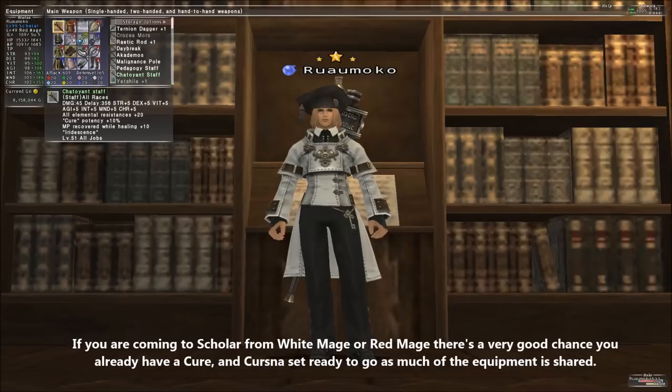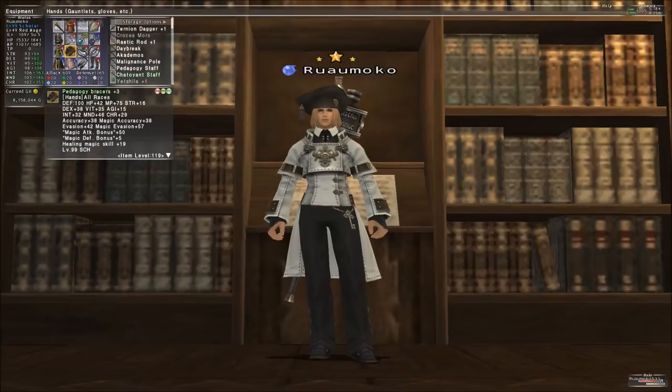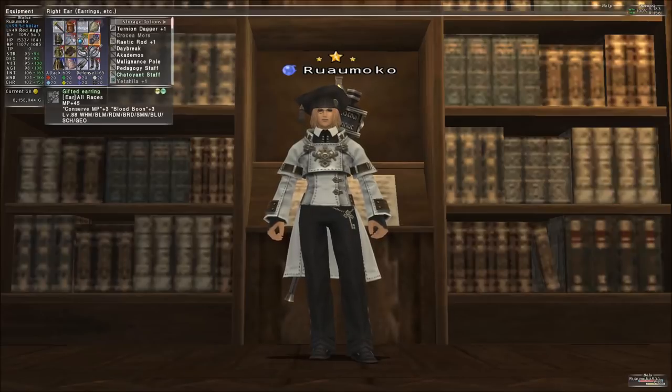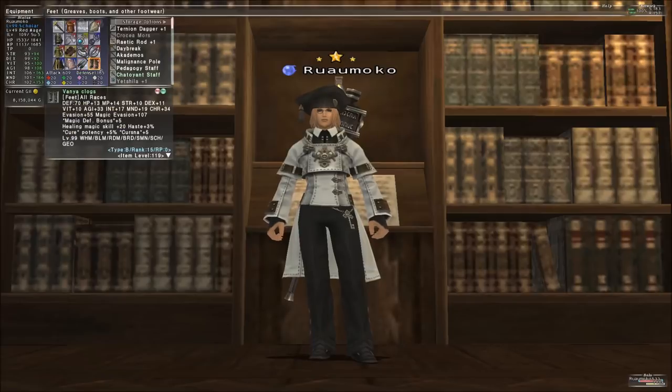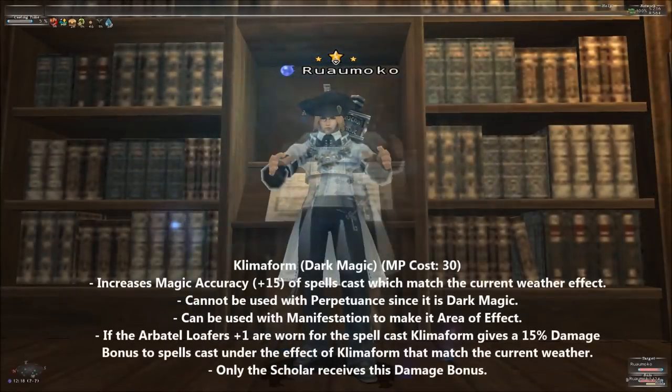A basic cure set for Scholar is actually very similar to one a White Mage would use, minus JSE pieces of course. You need to have enough healing magic skill, mind and vitality to cap cure power, enough cure potency to reach the 50% cap, and enough enmity reduction to keep hate off you. It might take some work to get all this in order, but it's essential since you simply lack the sheer curing power of a White Mage — though you can make yourself competitive if you try. The Chatoyant Staff is your best starting option when you have Aurora Storm 2 active, but the Retic Rod +1 will ever so slightly beat it. Look to get it eventually, but the Chatoyant Staff will cover you until you can.